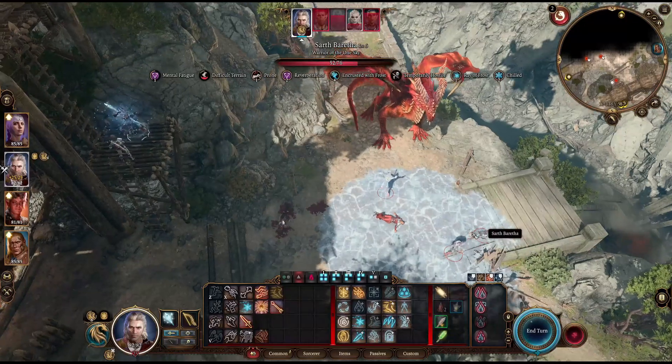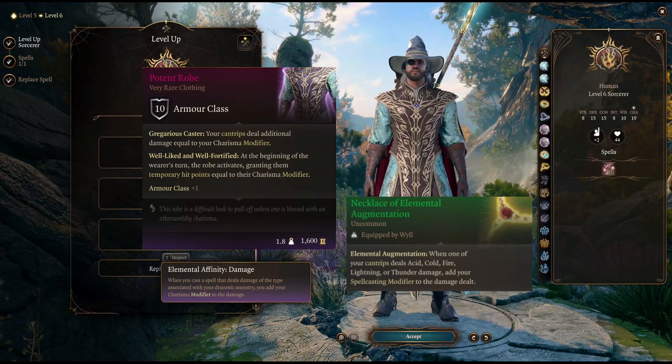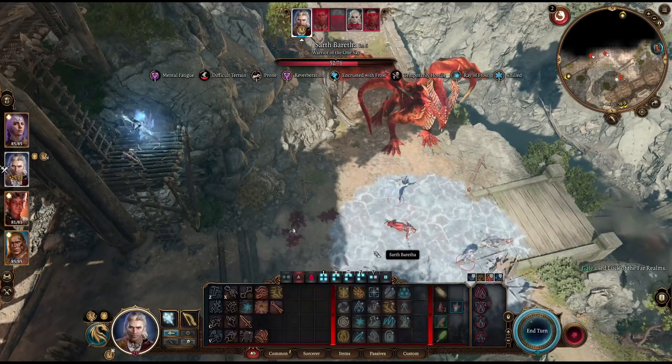Do you like super powered cantrips? By combining the power of the draconic sorcerer with the chest piece and necklace on screen now, you can give yourself plus 15 additional damage for your chosen element cantrip. This is especially useful if you make the enemy wet and decide to go lightning or cold based magic.